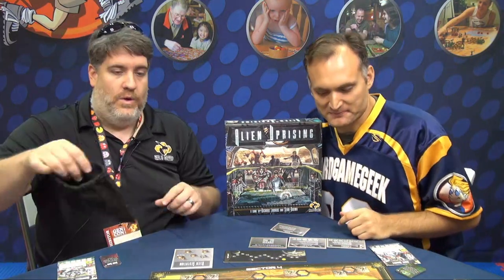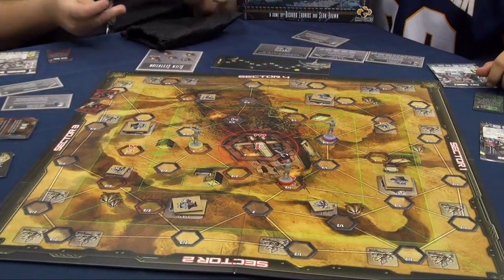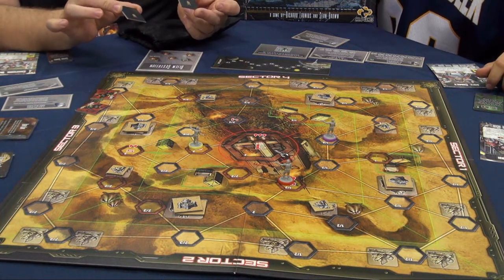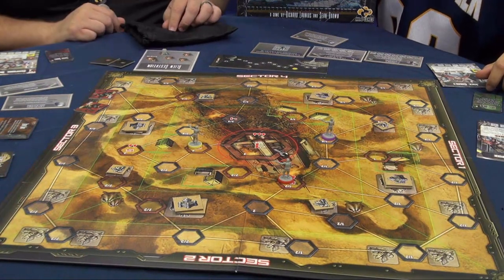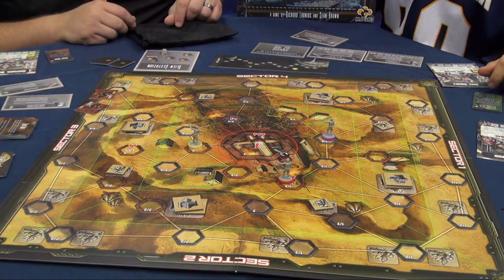You mentioned aliens swarming from all directions — what do the aliens do? So you've got a draw bag here, and effectively in every sector you're going to start out with a couple of these guys randomly drawn. Now sometimes when you pull out of the bag, you're going to pull a planet token, and these are bad. Whenever these happen, you actually start to advance this gestation track for everyone that you do, and they don't count as the aliens that you have to pull from the bag.